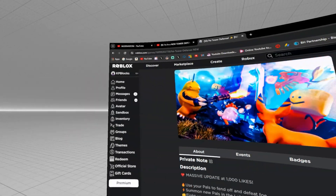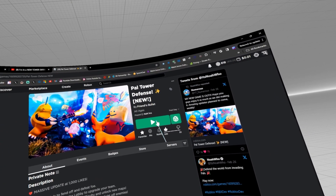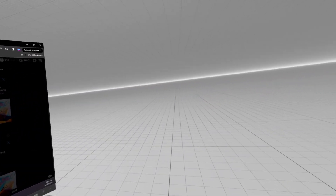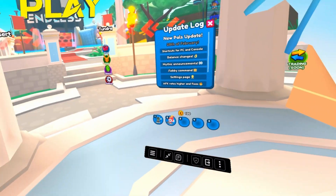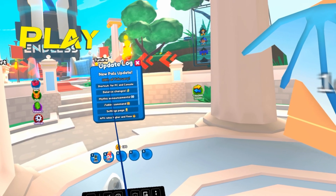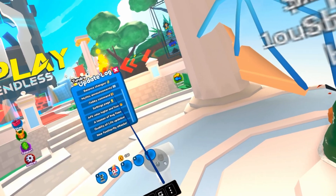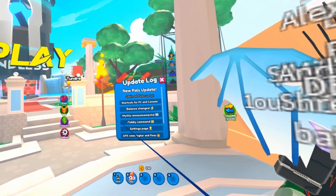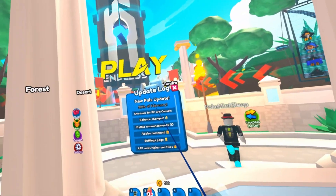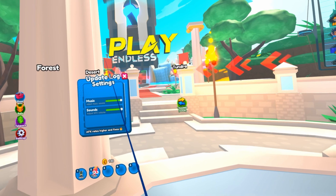This is the closest thing we have to Pal World in VR. Make sure you subscribe. New update logs — there's a lot of stuff in the logs today: lobby commands, settings, all this good stuff. You guys should probably add VR to the update logs because I'm testing it. I will be the test dummy. Lots of cool stuff — you can turn the music on and off.